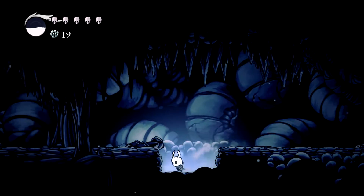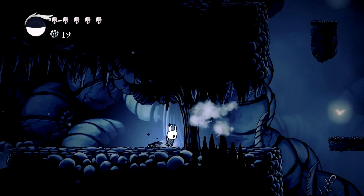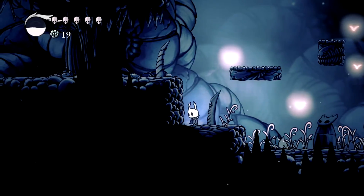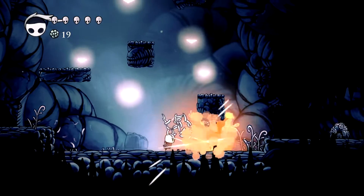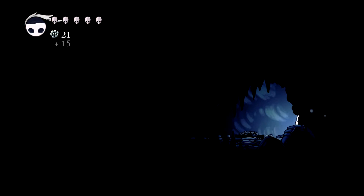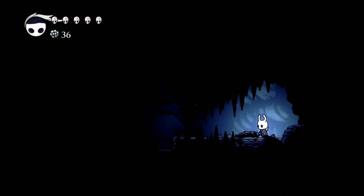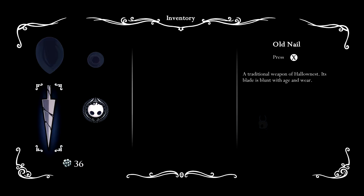I was maybe a little worried there that he was spraying acid when I hit him, but it looks like I'm not taking damage. These fairies do anything? Nope, they just blow. So that's not a door. Can we bring up a map? It's not really a Metroidvania without a map. Hallownest.